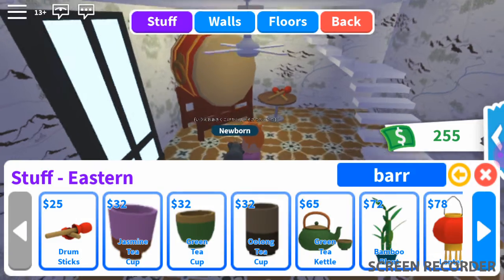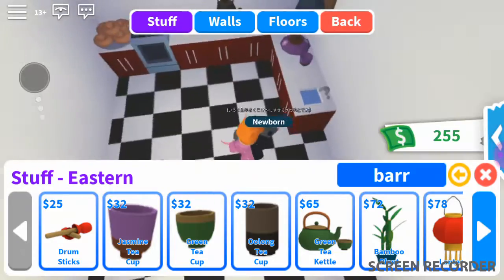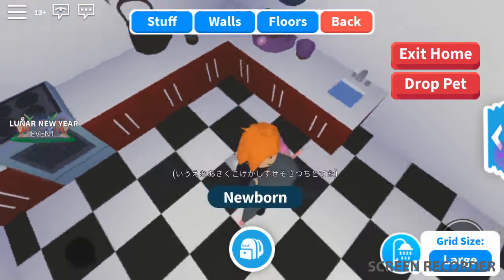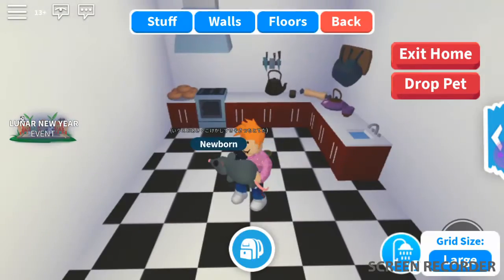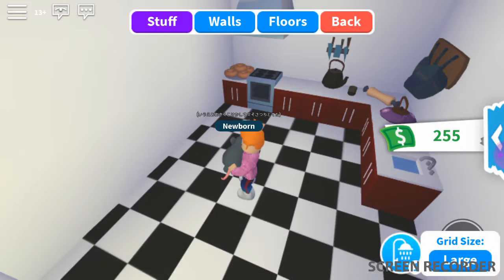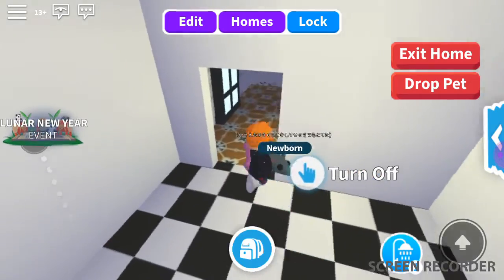So the furniture includes: there are drumsticks which are right there, jasmine tea cup, beer, and green tea cup. I'm not going to keep this here because I'm working on something. Green tea cup — let's see. Green tea kettle, and I know what these do — they're actually pretty good.